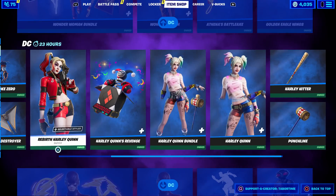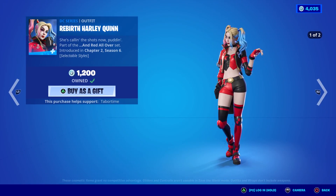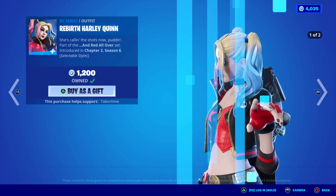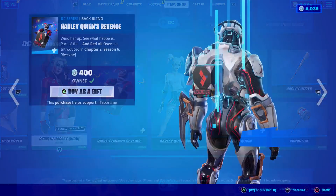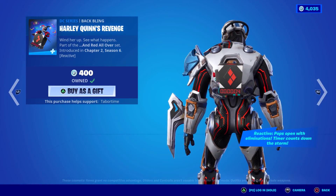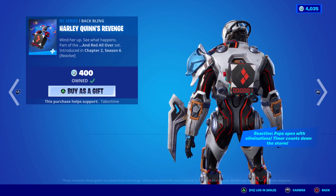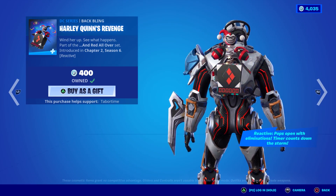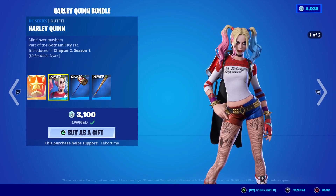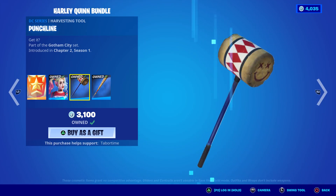Then of course we've got Rebirth Harley Quinn as well as Harley Quinn the OG, and she has two different styles — she just recently got a new one. The only thing that changes is her hair: blue on one, black on the other. I prefer the black one, it looks amazing compared to the pink cotton candy one. Harley Quinn's Revenge had a bit of a malfunction when it first came out but now it's working as intended — it pops open with eliminations and the timer counts down the storm, then he pops out. Pretty sweet, only 400 V-Bucks. The OG Harley Quinn comes with another style if you do the challenges, a lighter pinker one, and she has two different pickaxes — well worth it in my opinion.